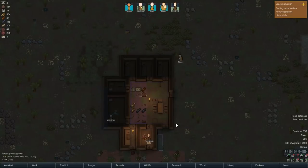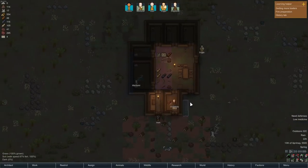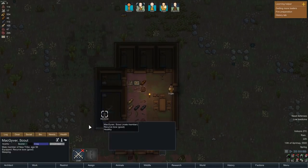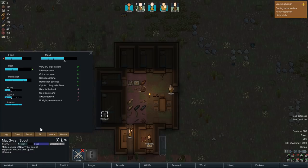We're back with some more RimWorld, and today we're going to be trying to flesh out the last of our problems. One of them being our little pawns here don't like sleeping on the ground - they don't like that at all. They also don't like sleeping in an awful bedroom, so if I can get rid of two of those, that's a minus eight negative gone.